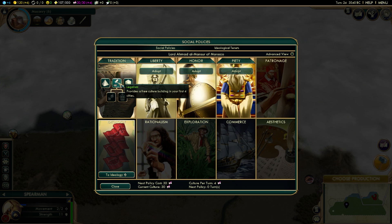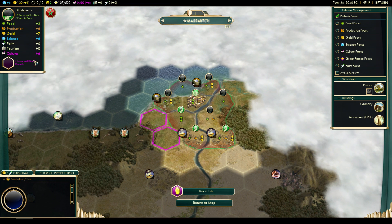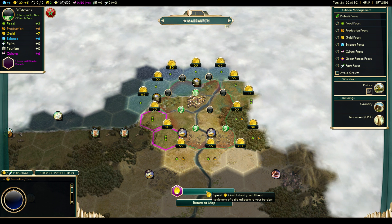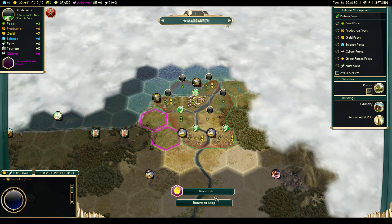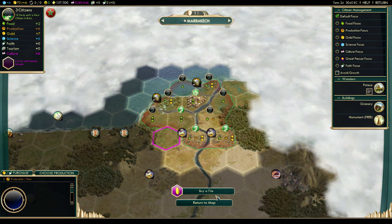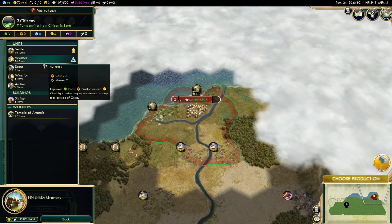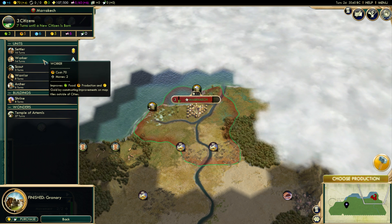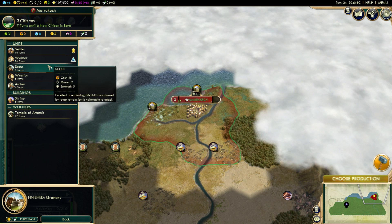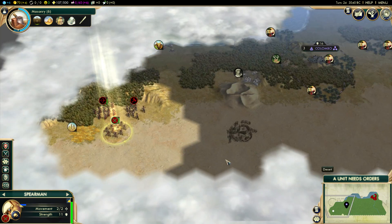Next I'll pick Legalism — gonna give us a free monument, pretty good. We get another social policy in about 10 turns and it's going to assist border growth, which is very important for this city because they don't have a lot of food. I just buy that tile so they're now actually getting it, growing a bit faster. I kind of want to get a worker to clear the marshes as soon as possible — we can do that in about six turns. Workers are very important for making farms and we're gonna want to make plantations soon.